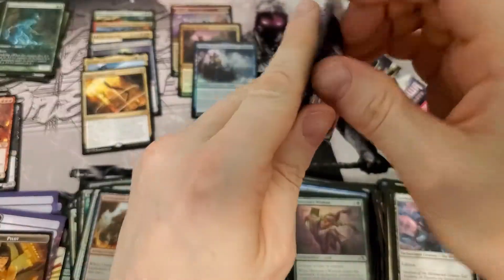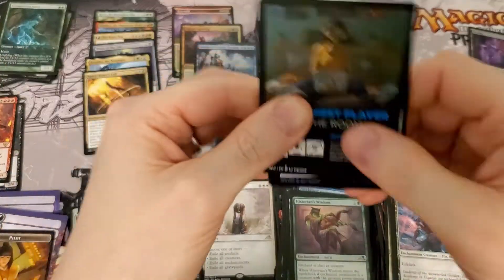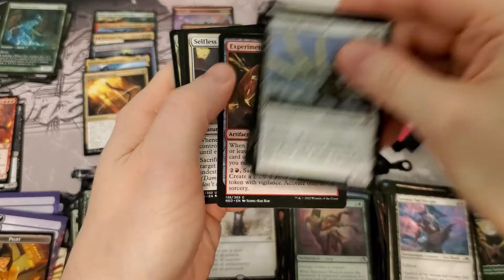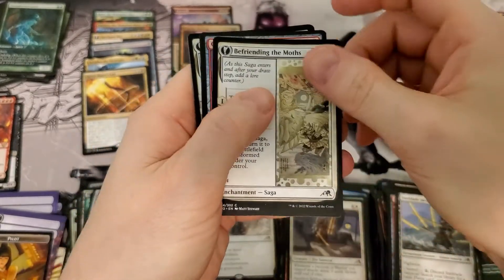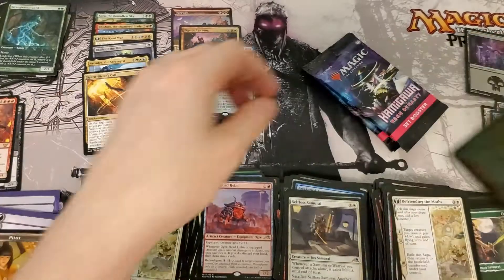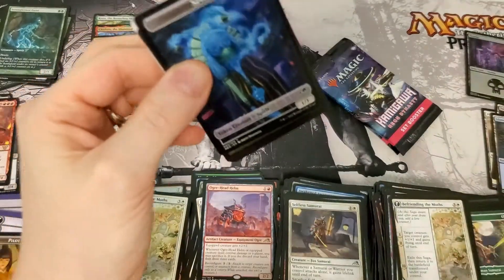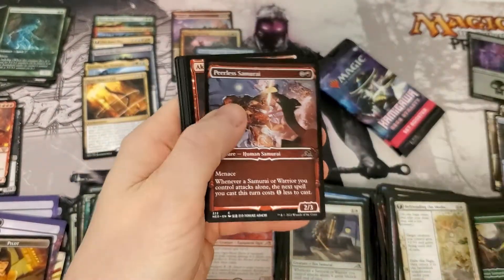Four packs left. We are at six mythics — we can get to ten if we pull a mythic out of every pack. That's doable, right? We've already got a rare and a mythic from the list; it might be kind of hard to get anything else off the list, but we can always hope. Ooh — a very pretty foil forest, love it.